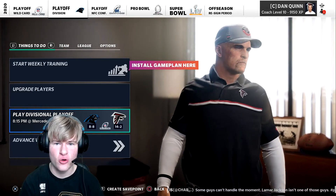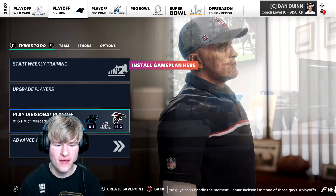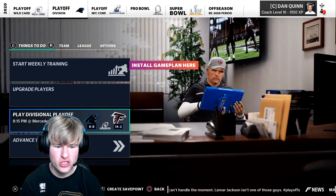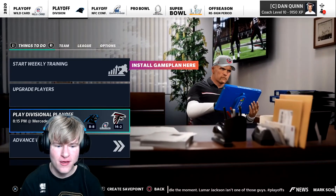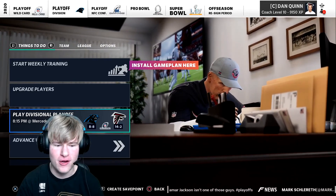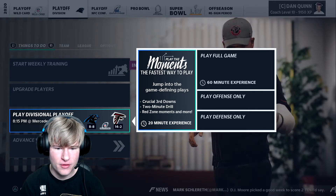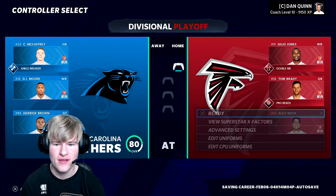Hey guys, welcome back to the Atlanta Chokers Madden 21 franchise series. Today we are in the playoffs - the divisional round. We had the first round bye week and we are playing the Carolina Panthers. We got playoff Tom Brady, we can win this thing. Carolina Panthers versus the Atlanta Falcons, the first playoff game, let's go!